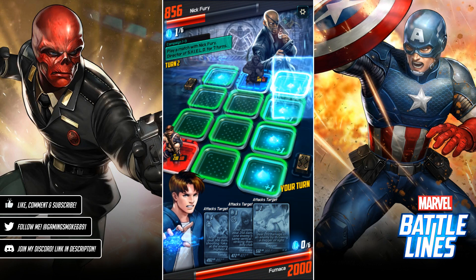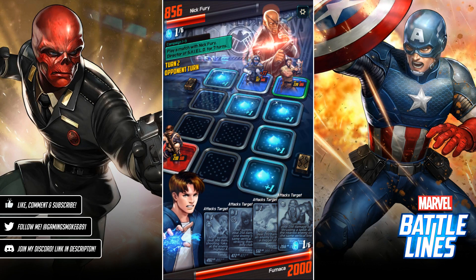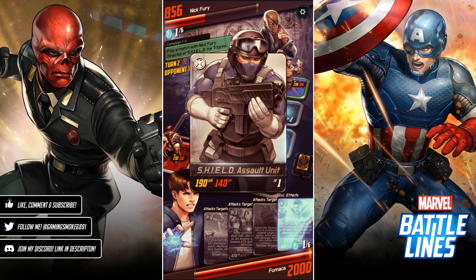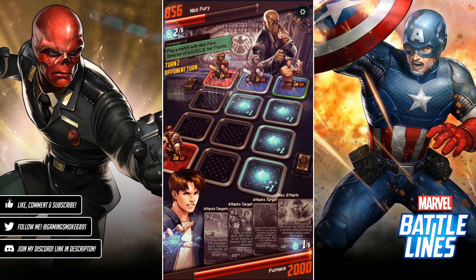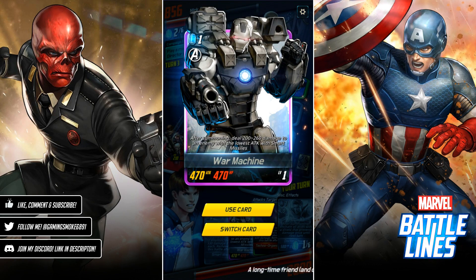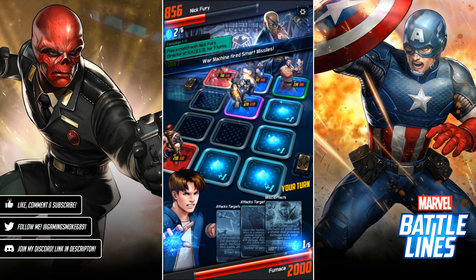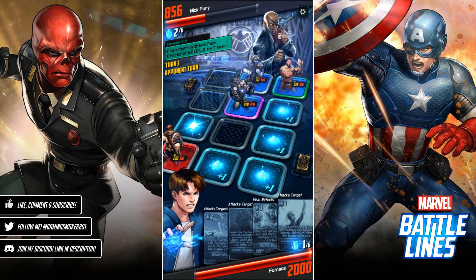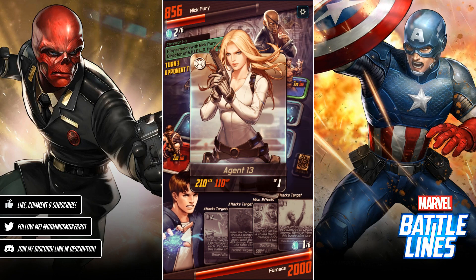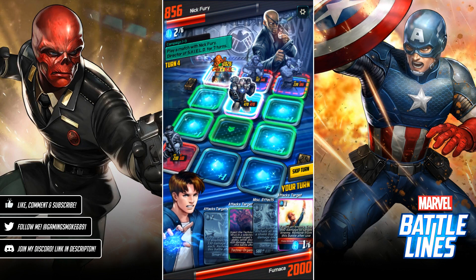We can use our other characters to actually take out the character card. War Machine is going to attack the enemy with the lowest attack, which is what we want so we can focus up top. A lot of these stages at the beginning of campaign mode are just there to help you train and get better at the game.